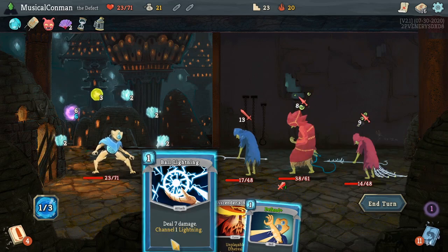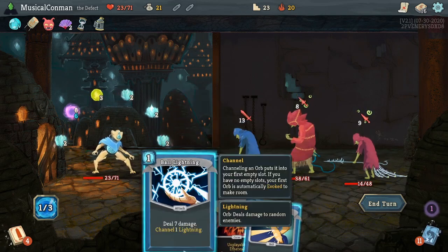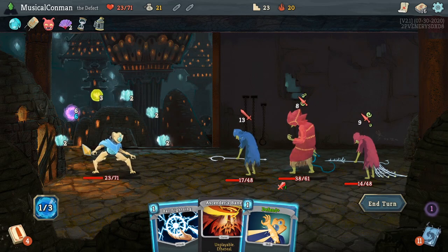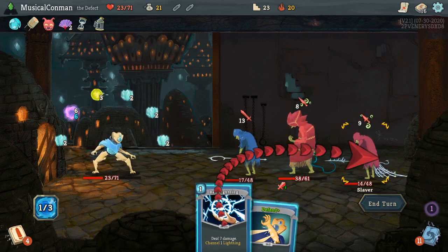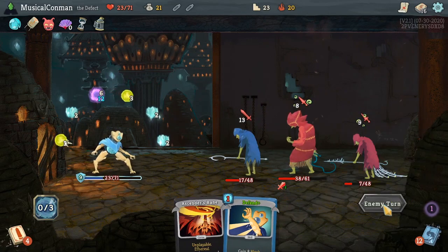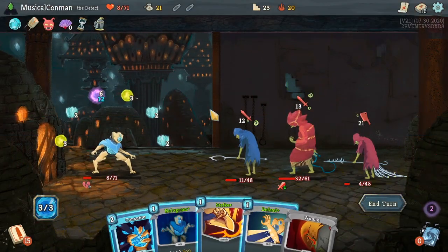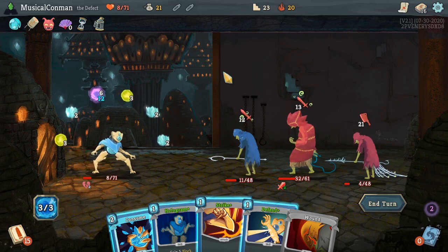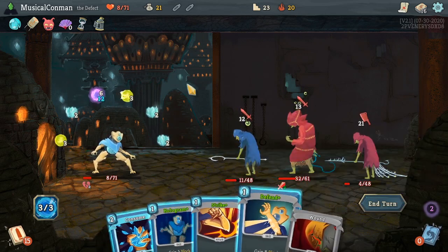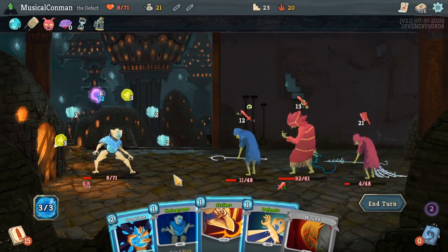If that Lightning Orb had hit there, I would have done a Ball Lightning on it. Since it didn't, Defend Plus is probably the move. Well, hold on — Ball Lightning blocks for five. Being attacked for 30, we're currently at 31. Let's just get a couple more. Ornamental Fan — so this actually blocks for more than Defend Plus. Mercury Hourglass, help out. Consume blocks for six — that's not very much. We have to Strike that, then I guess we just Defend on Hologram — that blocks for 13. And then these block for six. So we take six.